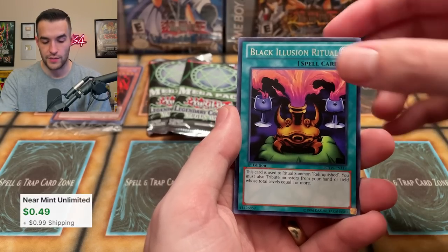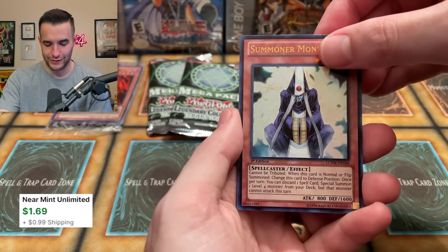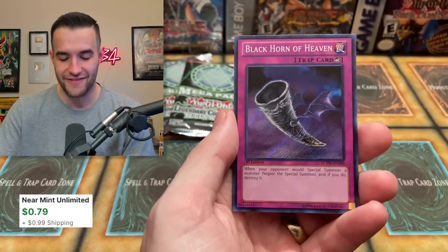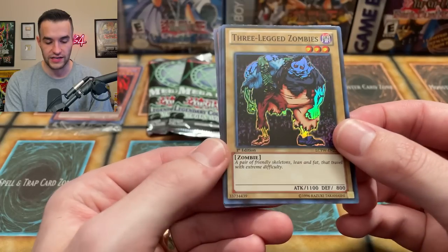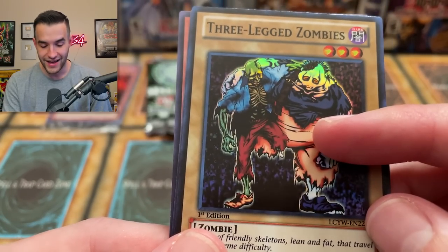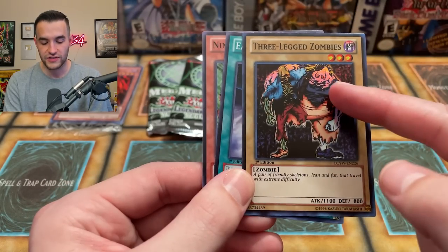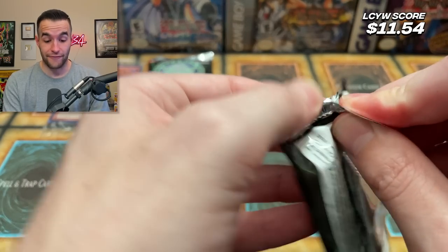Final pack and it's not looking great for Yugi's World right now — it might get last. Swift Sky the Fierce Knight, Guardian Axe Grawl, the Horus Servant, Black Illusion Ritual. Summoner Monk — pretty decent. And Black Horn of Heaven. And then a Three-Legged Zombie — this is pretty cool because this is a McDonald's pack card that got a holo. A pair of friendly skeletons, lean and fat, that travel with extreme difficulty. I never noticed there's another skeleton — I always thought this was one dude! I even used to have one but apparently I didn't look that close.